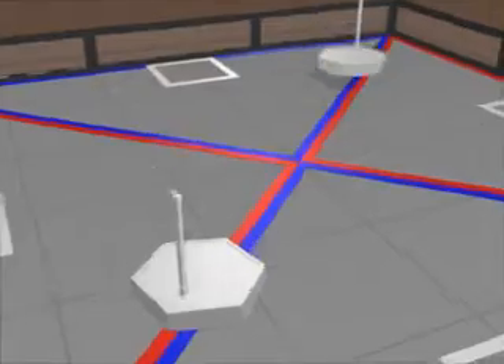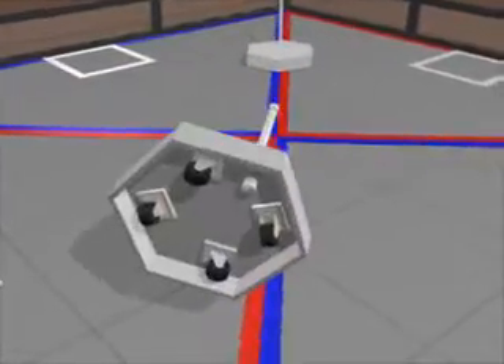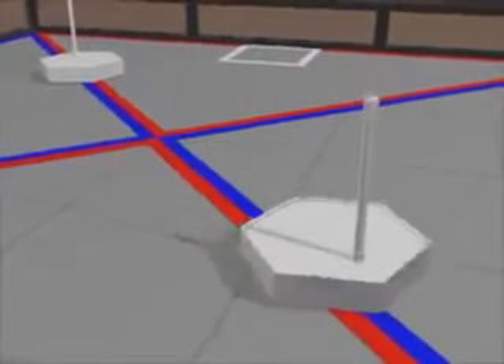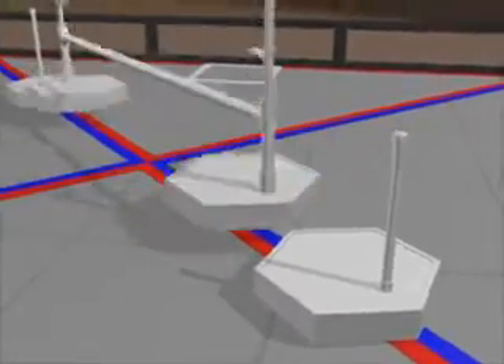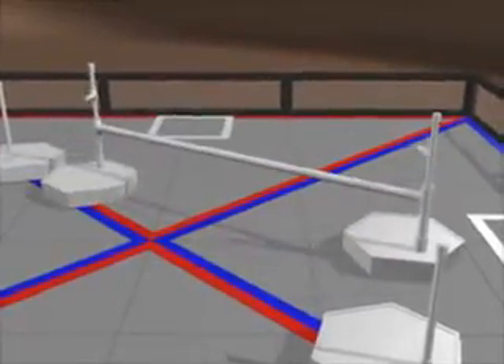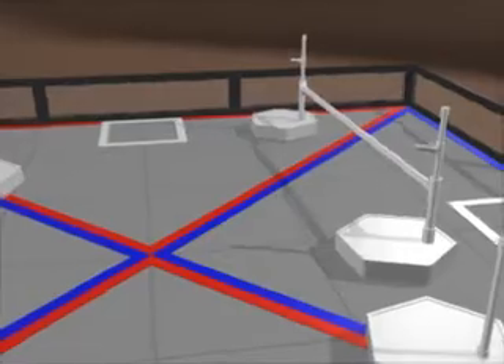The two single goals are three and a half inches tall with 18-inch posts. They're on casters, so they are movable. Two paired goals with 24-inch posts are connected by a 60-inch movable crossbar. The paired goals are also on casters.